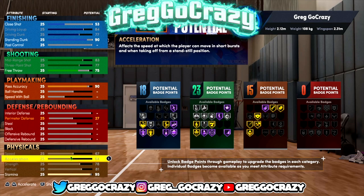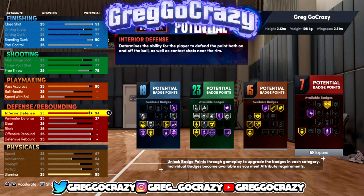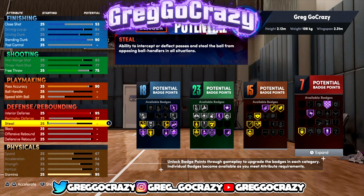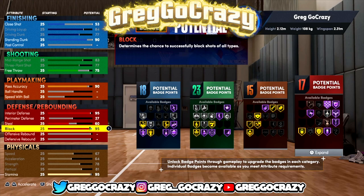You're going to need to max out physicals if you're making a good center build — if you don't, you might not like it, I'm not gonna lie. I made this build with interior defense so he can have Hall of Fame Brick Wall. For my point guard that's a good badge to use this year because it really works.